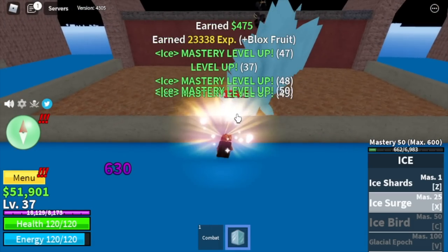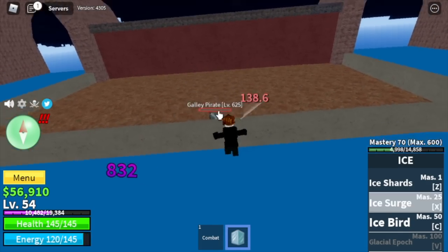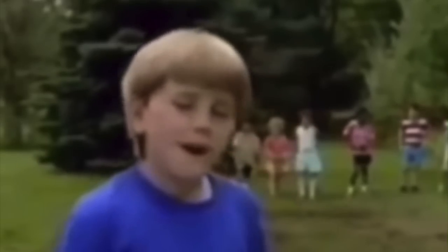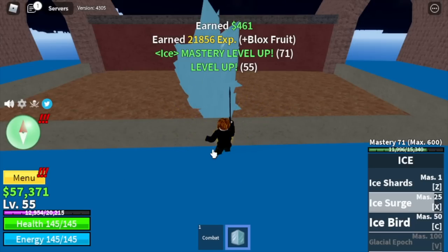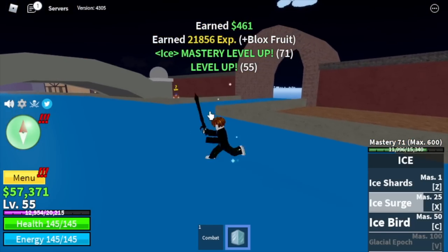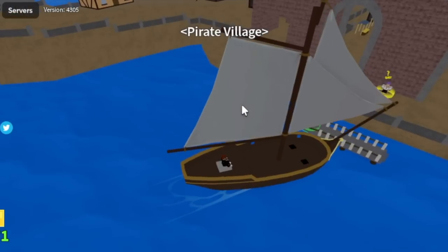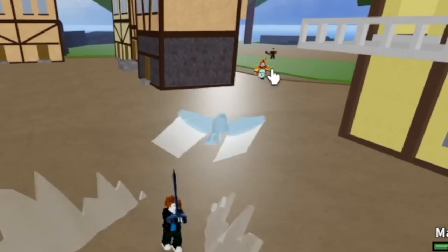You're gonna grind here until you reach level 55. You will unlock your third skill, the Ice Bird. Wait a minute — yes, that is not the Ice Bird. Don't worry, I'll show it to you later. Let's check our stats first. Next island is the Pirate Village. Our target here is Bobby the Clown. This is the Ice Bird — there you go. I think this will have a revamp, so watch out for that.